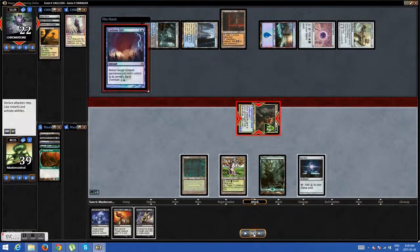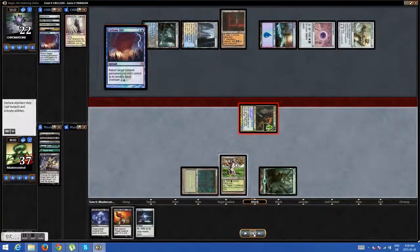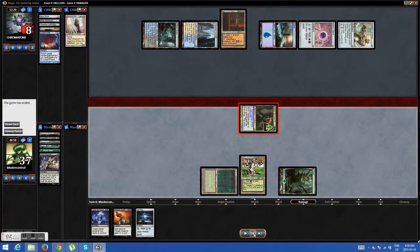He has Cyclonic Rift, and I change the target of Cyclonic Rift to my Sol Ring. And that is the second game.